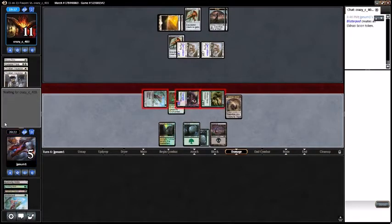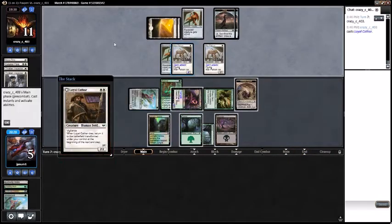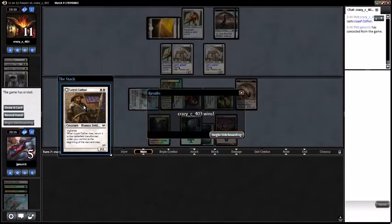Call my eleven, pass turn. Got a warrior or soldier and they do — unfortunately looks like we're going to game three against mono-white soldiers, mono-white aggro soldier aggro.